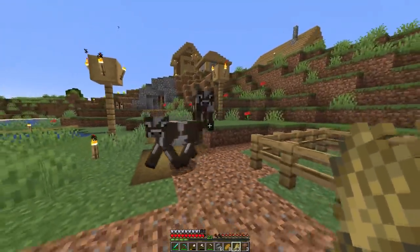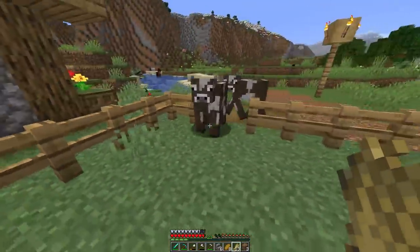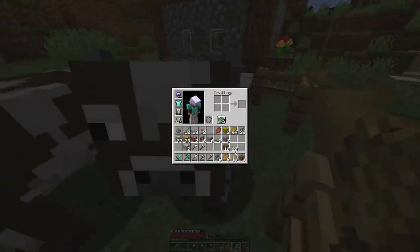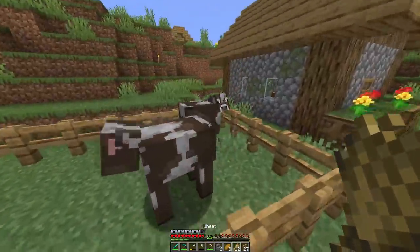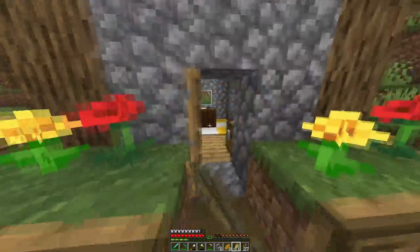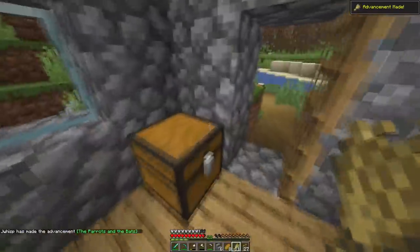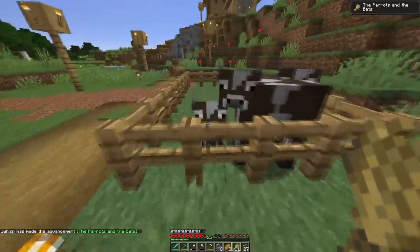Come on, come inside. There we go. Now make love, have babies — give them their privacy. Let's check out Mr. Cartographer. Hey, there we go! We got a little baby cow now. Are there any other cows around that I can use? I don't think so.